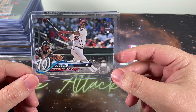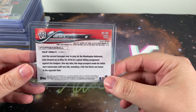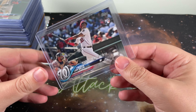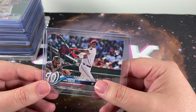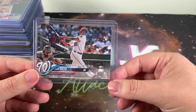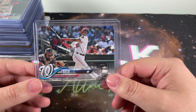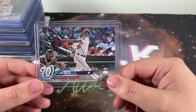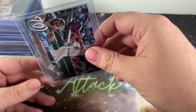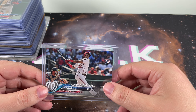A prime example is the Juan Soto you see here. This is the rookie debut card from the update series — not his standard rookie. I ended up getting this in a bundle deal, so I can't say exactly how much I paid for just this card. I thought it was a good price. I wanted to grab this card before the season started because it's widely believed he's going to be the number one player in baseball by the end of the season, especially if he wins MVP or any other awards.